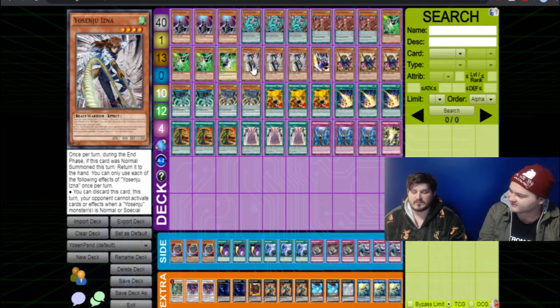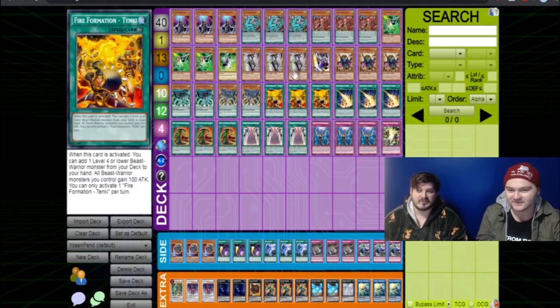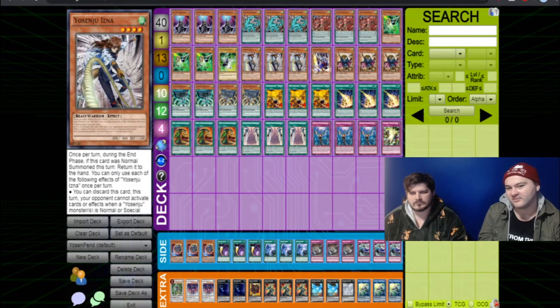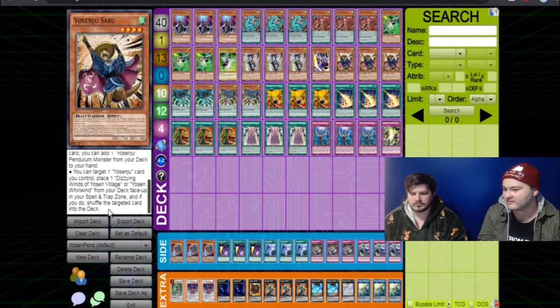Isna — have you ever heard of this card? Basically you discard all your monsters and trigger their effects. This turn your opponent cannot activate cards or effects when another Yesenju monster is on the field, or if you control another Yesenju monster you can just draw a card. One Yesenju card one, because you've got to show respect to the OG. This card's good but it's just a bit slow — fine to combo off these two though. Sabu: if you control any other Yesenju card on the field, when it's normal summoned add a Yesenju Pendulum monster from the deck. It's got a second effect that no one uses, but it would be interesting to try to make it work.